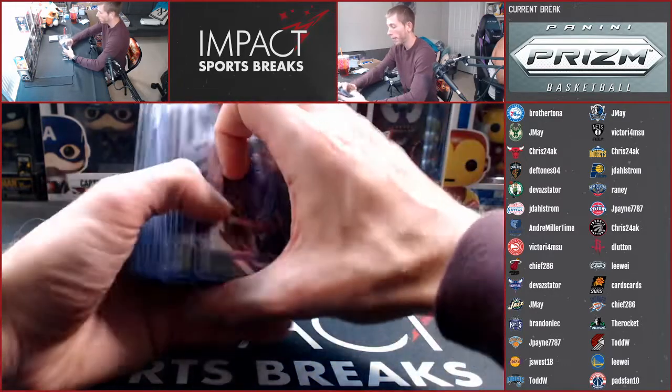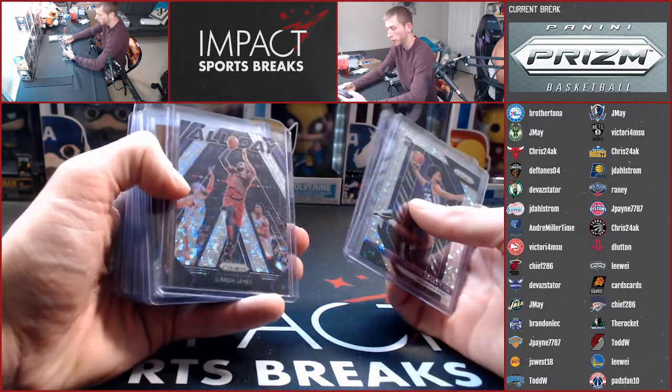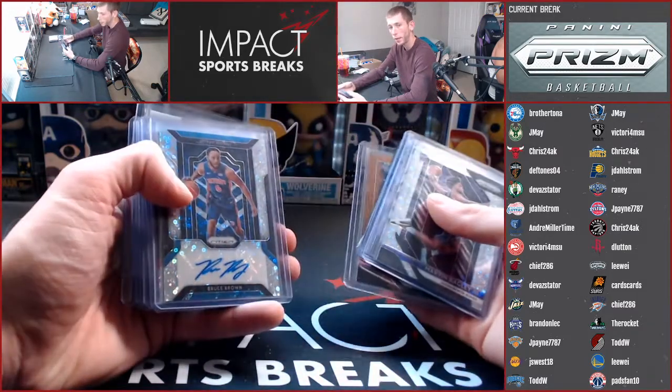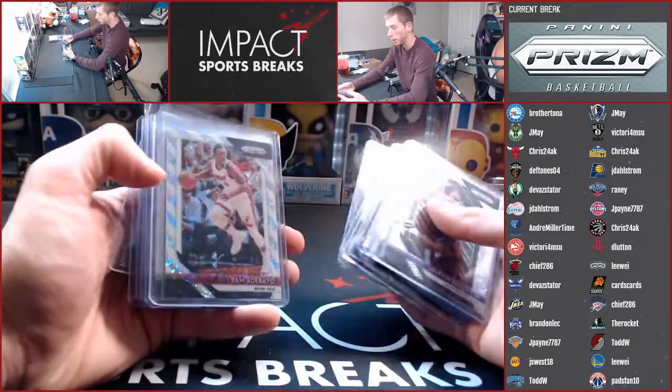From Fast Break, we've got Bagley Silver Rookie, a Luck of the Lottery Colin Sexton Silver, an all-day LeBron Silver, a Tyler Johnson Bronze to 20, Bruce Brown Silver Auto, and DeAnthony Melton Silver Auto.